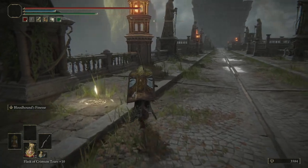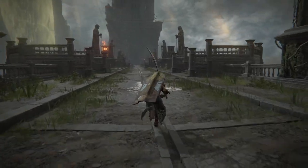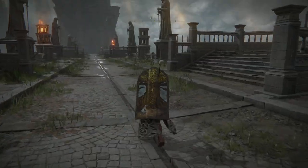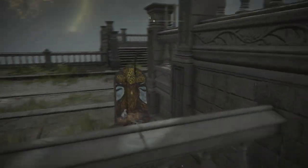From here you'll want to use the grace. There will be a Godskin Noble right in front of you, which is going to be a boss fight as you head down this way. You have the whole bridge to fight it on, so feel free to get it stuck on corners. You can clip through it if you're pretty quick.